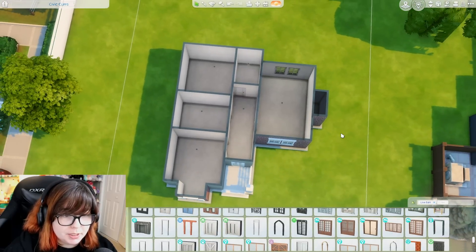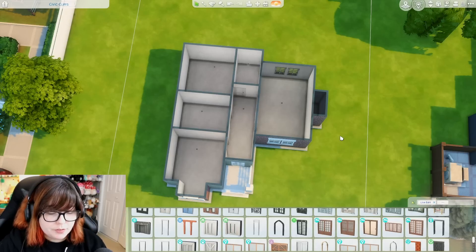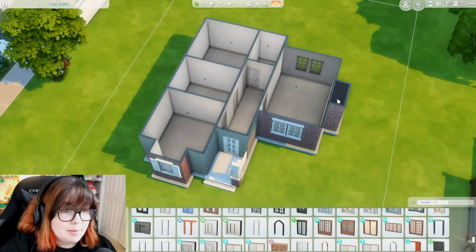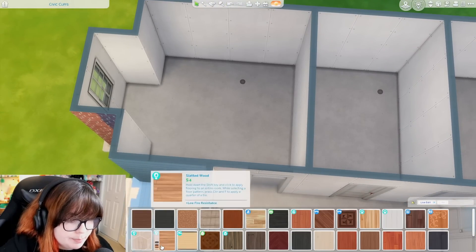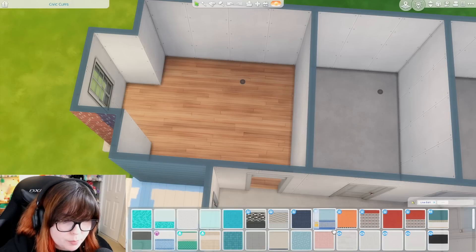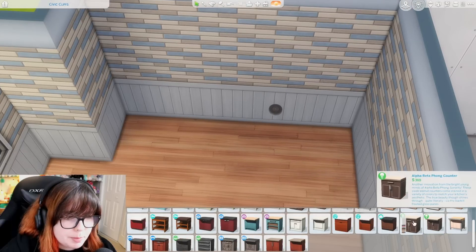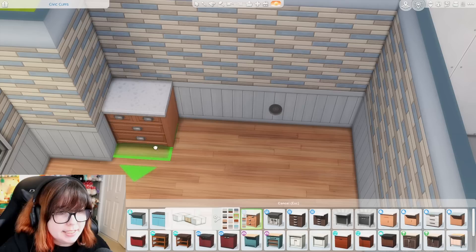I guess I should work on the kitchen first since that's what I always work on. Let's roll for how much time I get — five minutes to decorate a kitchen. I should probably paint the floors. I kind of want wood in the kitchen. We'll go with a classic tile from Parenthood, and get a nice set of counters — maybe Parenthood for those as well, just to have a full matching set.